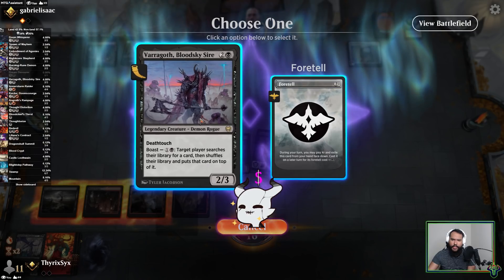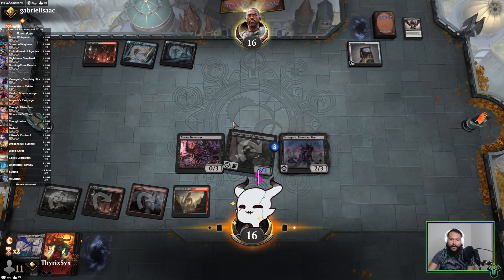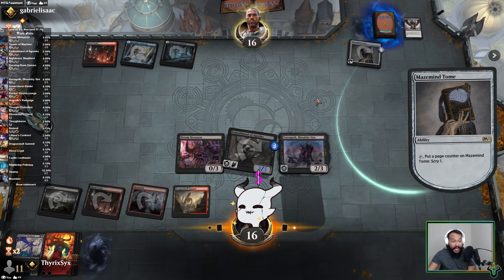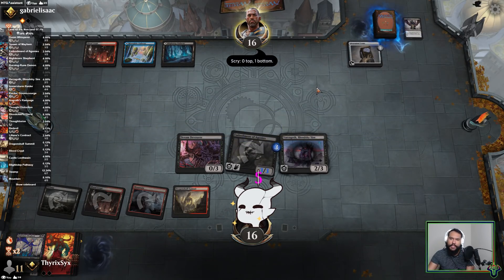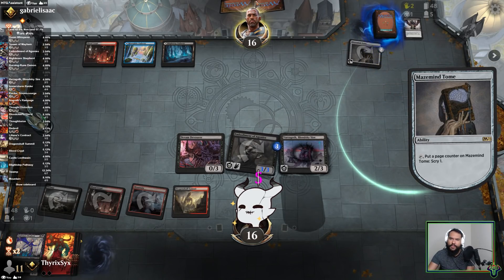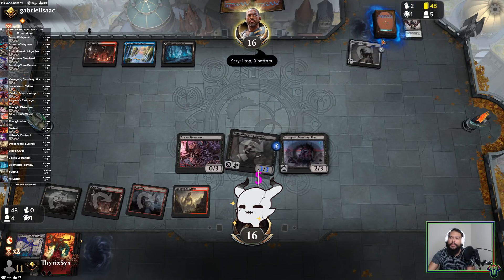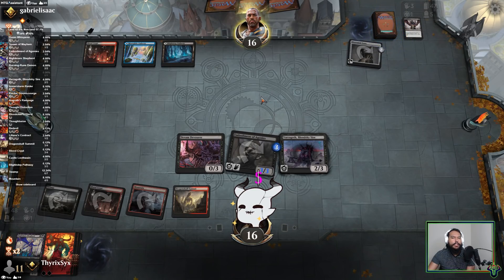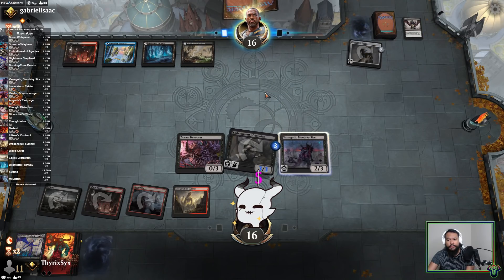I'm just going to cast Varragoth. My Dream Devourer is not as great, but Dream Devourer did what it was meant to do — it allowed us to cast a Contract. It got countered but we were still able to cast it. So they scried to the bottom, these cards must be garbo. Got that on top — my assumption is land into Bolas. Yep.